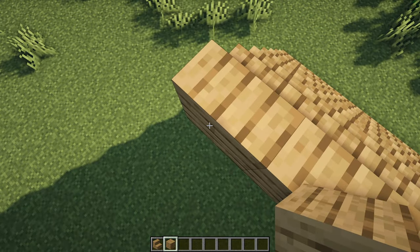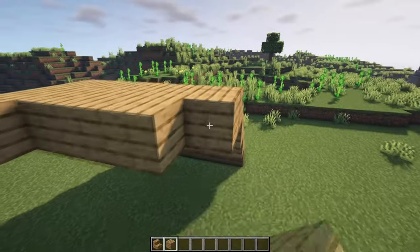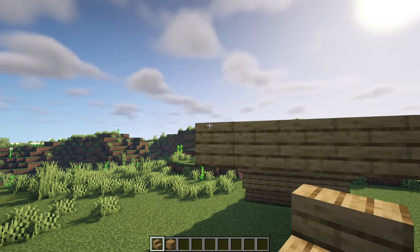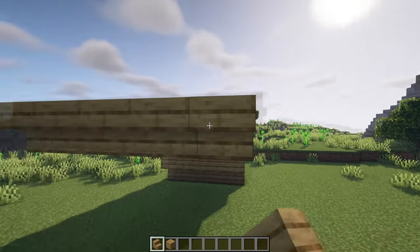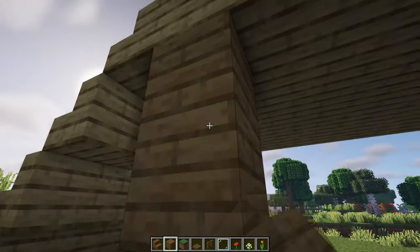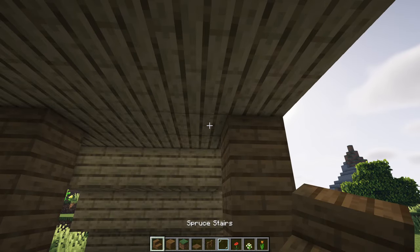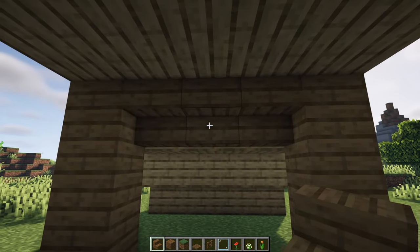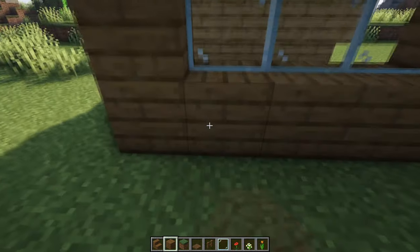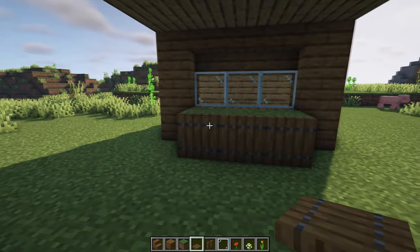Coming off the back of these blocks we're going to go back with our oak planks — one, two, three and then four more blocks on all five of those rows, so you have a nice little platform to stand on. Then finally off the back of these planks we're going to have five upside down oak stairs. Underneath the wooden platform on the first oak plank on the outside we're going to have three spruce planks going all the way down to the floor, and in the three wide gap in the middle at the top we can have some upside down spruce stairs and then just below that we can have three glass panes.